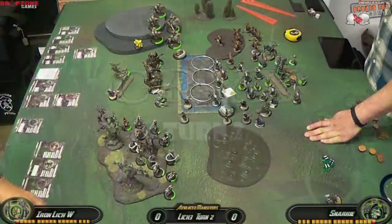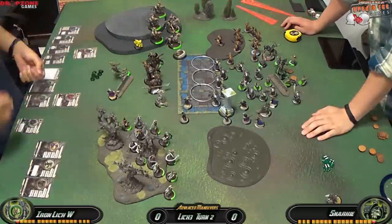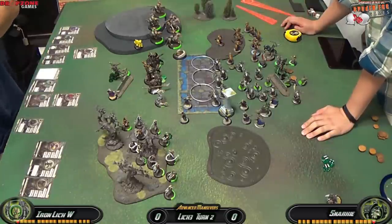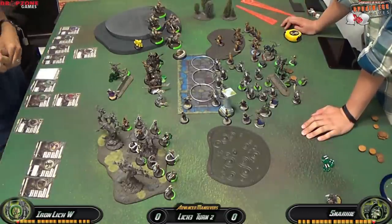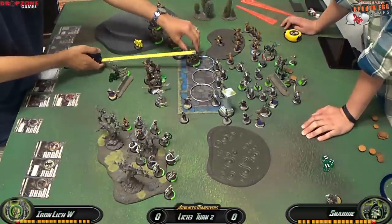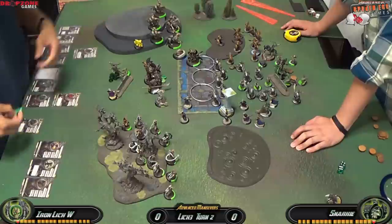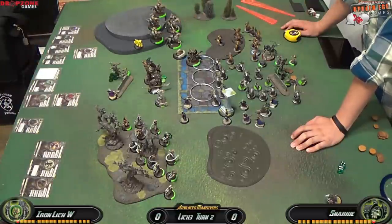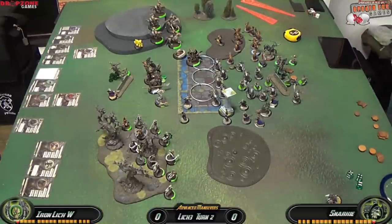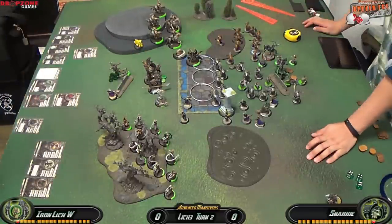For Asphyxious's turn two, I upkeep Ashenvale and the Raiders since I plan to charge the objective this turn with them. I need to figure out how to get rid of the two Bloodwitches who are under mini-feat — giving them Incorporeal for a round. I feel I can adequately clear out the zone this turn. The Reaper moves first, goes into a cloud, takes a point of damage, and attacks a Bane Thrall with his reach attack — he hits but the Bane Thrall makes his tough check.